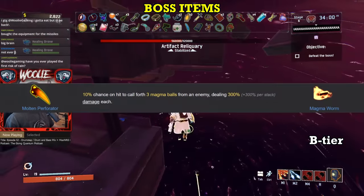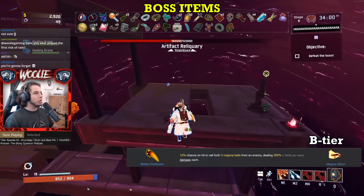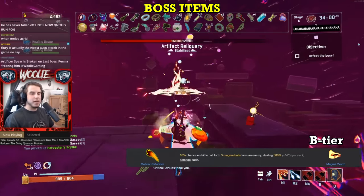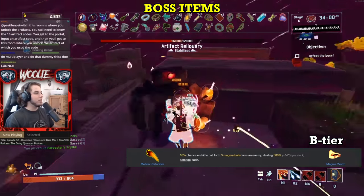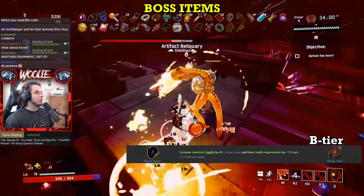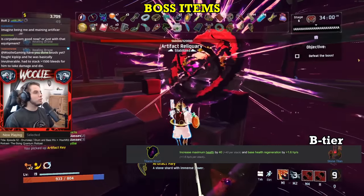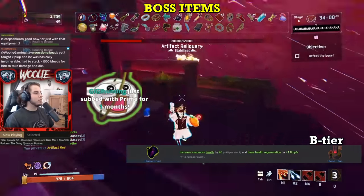Moving on to B tier, we have the first new boss item: Molten Perforator. Against larger and stationary targets especially, the Perforator performs quite well, but against anything less, the cone pattern that projectiles spew out of makes it wildly inconsistent. On top of that, if the shots do land, they deal negligible damage and inflict a weak burn. Still, it's a cool item and you can get some good value out of it, just not anything special compared to others. Lastly, Titanic Knurl. It gives flat HP and HP regen — both useful — but the main draw is definitely the regen, as your base amount on Monsoon is so low that a single Knurl within the first loop significantly increases your ability to take chip damage. Definitely a pleasant sight to see as the boss reward.